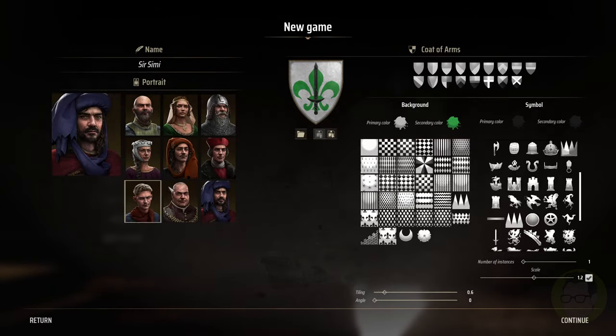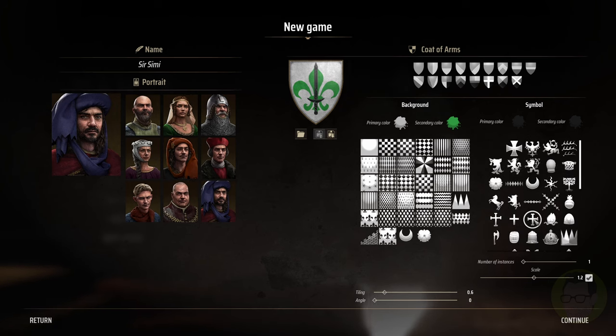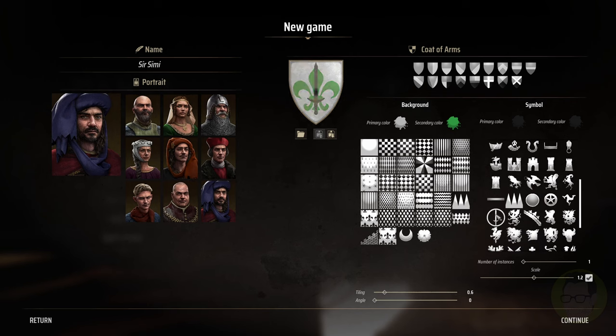Okay, so I think that's what we're going to go for. I've got my portrait here, name is Sir Simmy, and I think we're going to go with the sword on the shield. Yeah, I think that's pretty good - relatively simple. There are so many options here, I'm almost second-guessing myself, but yeah we're going to go with the sword like that. Let's start off.